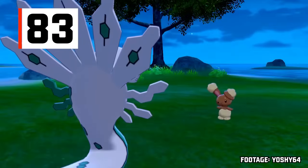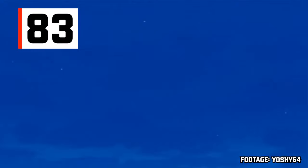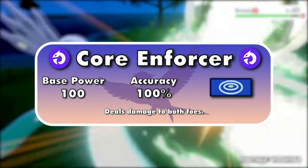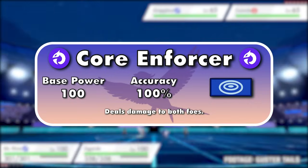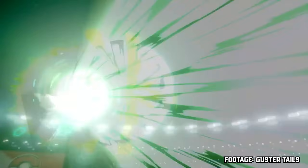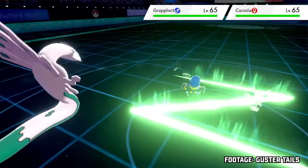At number 83, we have Zygarde's Core Enforcer. It's basically the same as Clanging Scales, but without the drawback of dropping the user's defense by one stage. It's also 10 base power weaker, but I'd still call it a better move overall. If I was ranking moves based on animation, this would definitely be in the top five.